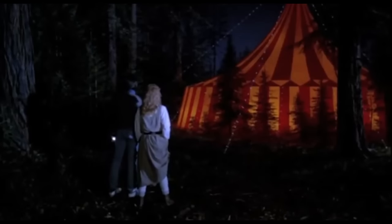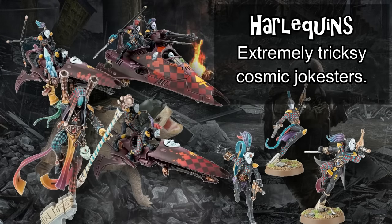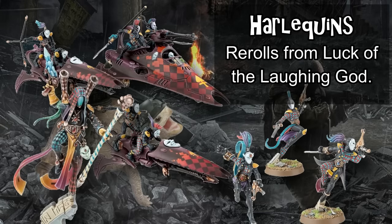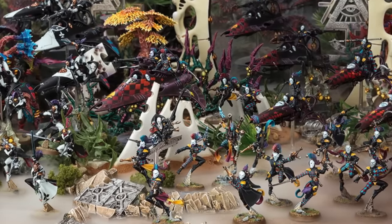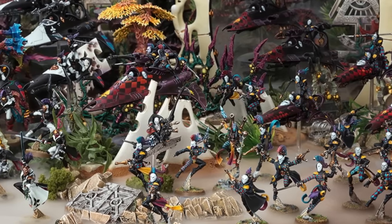Harlequins are literally killer clowns from outer space. They are a super fast and dodgy faction reliant entirely on bikers and cheap flying transports carrying mobile infantry, who are individually impossible to pin down thanks to abilities allowing them to move freely and ignore almost every downside of the movement phase, including penalties from advancing or falling back. The army uses a unique re-roll mechanic called Luck of the Laughing God to generate re-rolls each round, used either to survive with their faction-wide invulnerable saves or deal extra damage by re-rolling attack dice. They compound this with extremely strong customizable damage-dealing characters given special pivotal role upgrades.